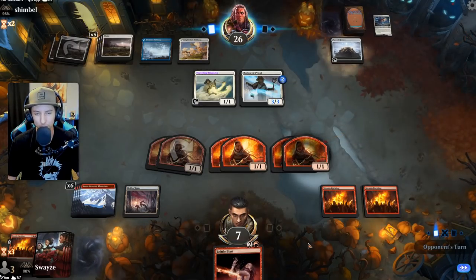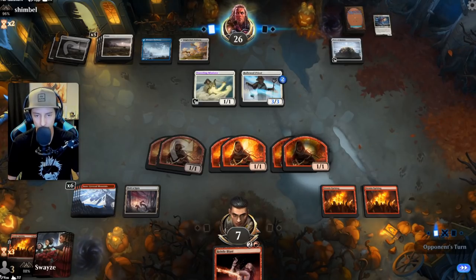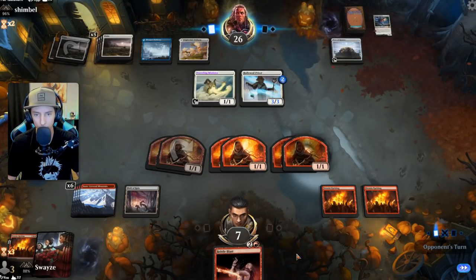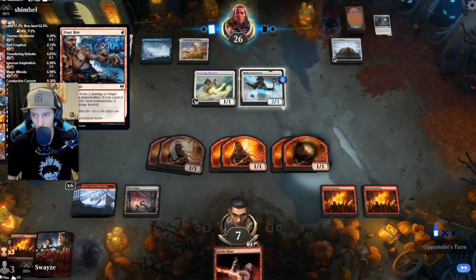Oh, the Pyre — that's probably the worst card we could have seen, but it's okay. We can exile the valkyrie if it wants to come down since we already got one. Still wouldn't mind a Conductive Current though — that would be great right about now.